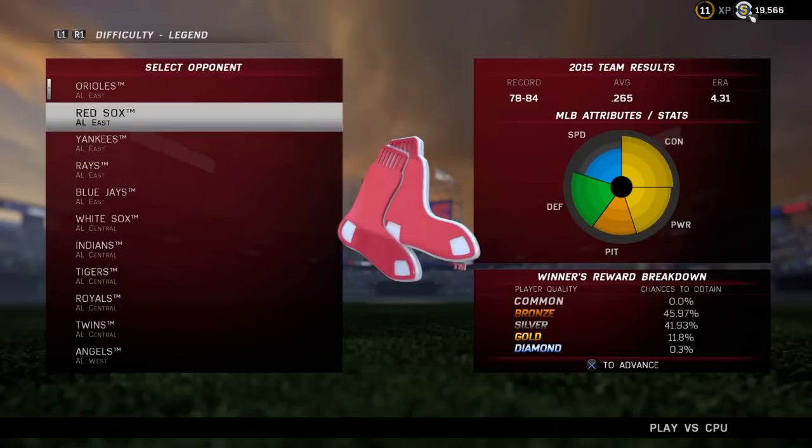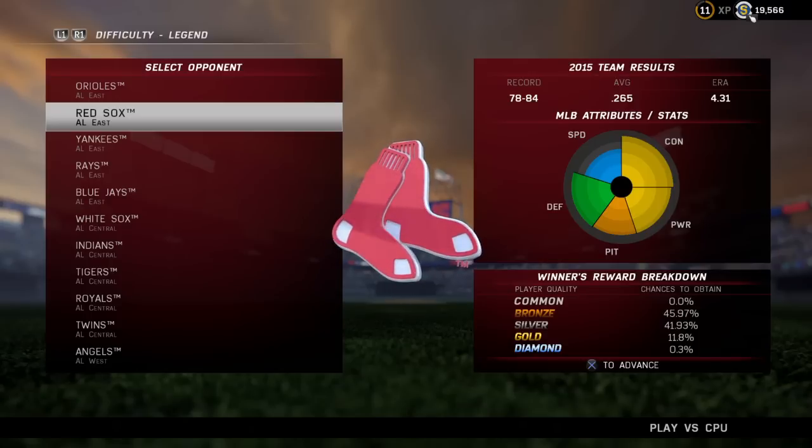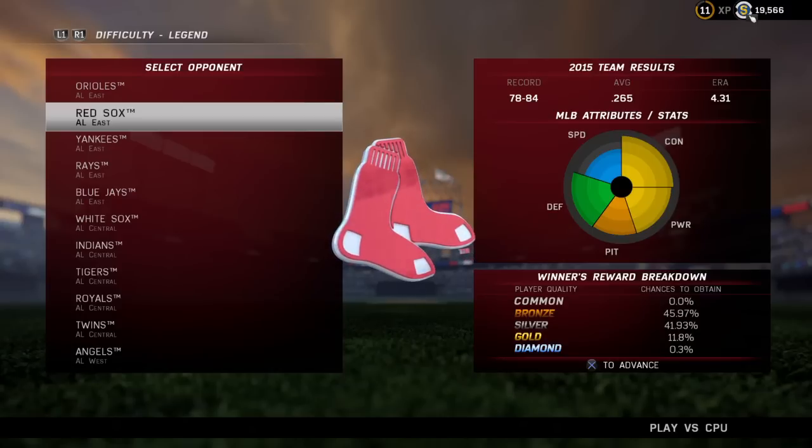I've done this method several times. Last night I played about four games on legend that I won and I got two gold cards. I've also in the past got Mookie Betts, who's a really good gold card, out of this.